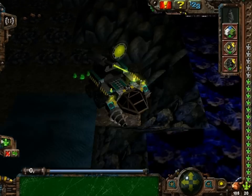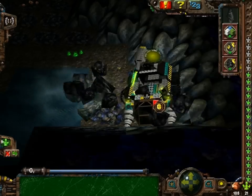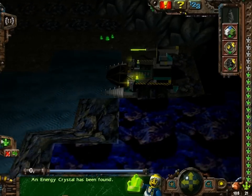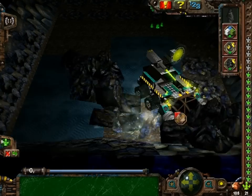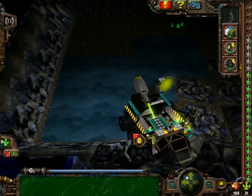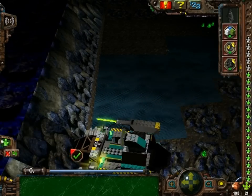There are some energy crystals up there, but this won't take long to dig through. Actually, with the Chromecrusher, nothing will take long to dig through.